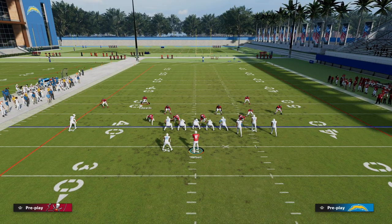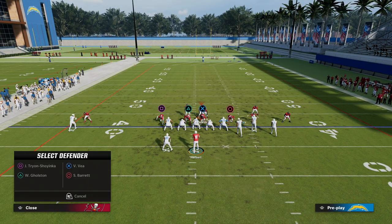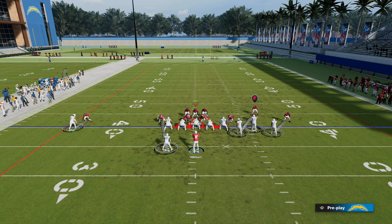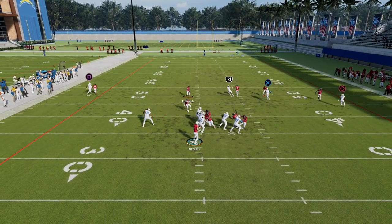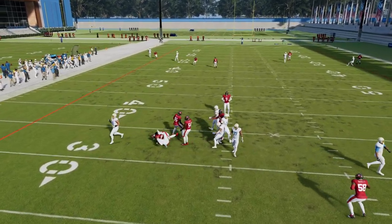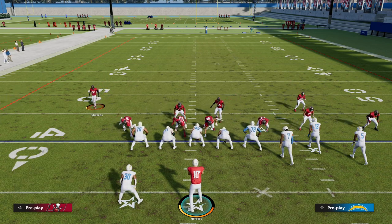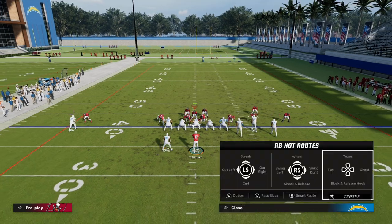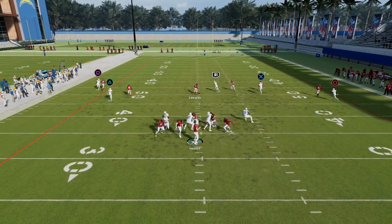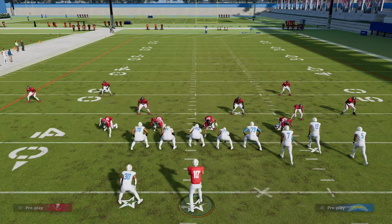The one caveat is if they do block the running back, this can make your six-man pressure a little more problematic. You'll see we're really trying to get the blitz off the right side in that situation, but if they block the running back, the blitz kind of gets picked up and isn't quite as good. So if they're blocking their running back consistently, send the six man. But if they put their running back on a route, man up the linebacker or defensive end on him — that way if he goes to the flat, you don't have to worry and can lurk in the middle.